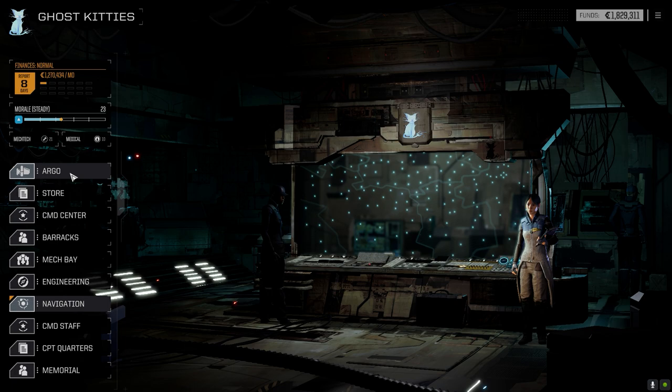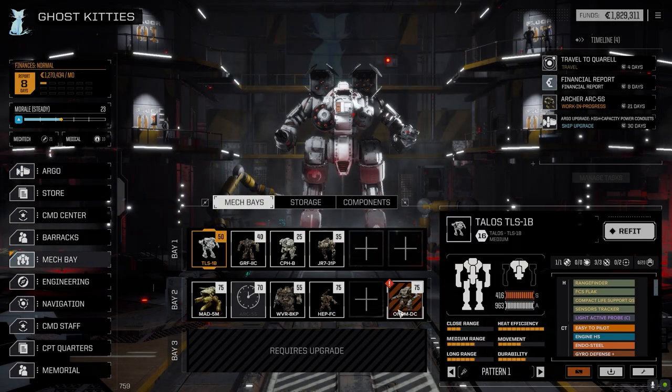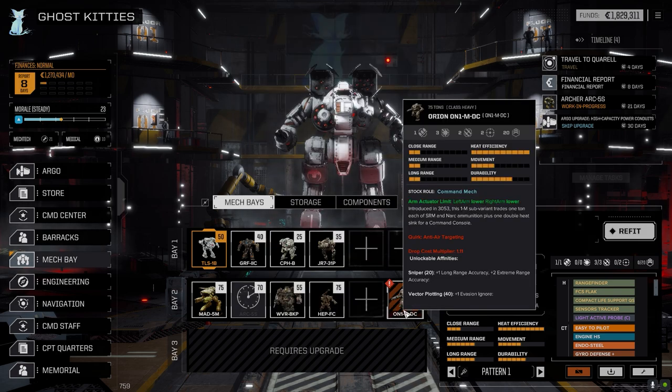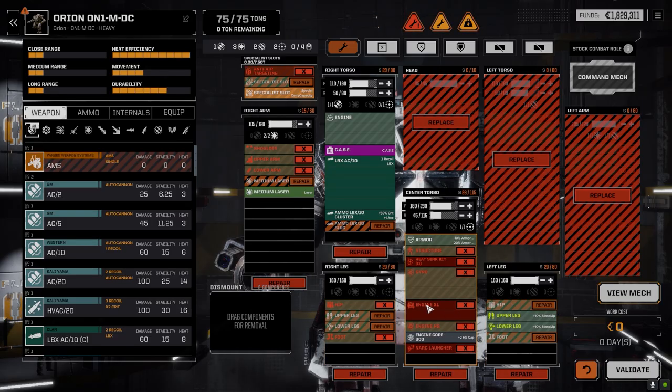We've got all our mechs back. I haven't adjusted anything on them, but I did bring forward the Orion in the mech bay. The point about the Archer being a safe build is pretty accurate - it's a really safe build. I want to get the Thunderbolt 20s into something and I'm thinking we're going to do that with the Orion. The Orion is relatively cheap to get up and running. I think what we can probably do is set this guy up with a Thunderbolt 20 in the arm, an ER large laser, a pair of regular medium lasers, and four tons of ammo.